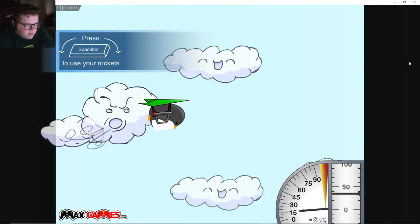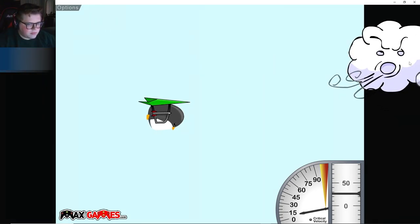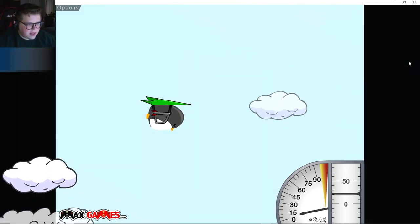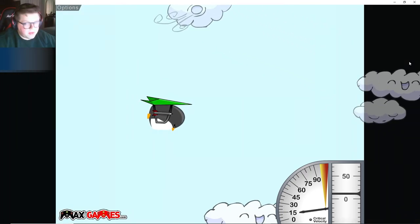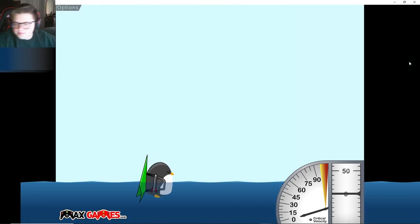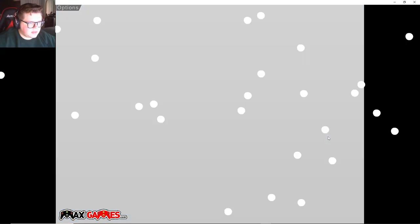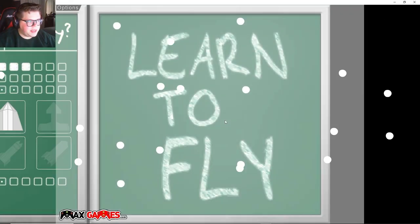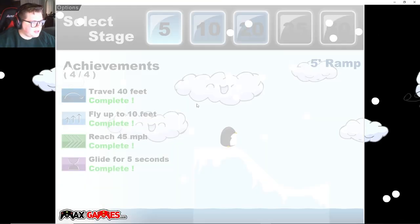Maybe we just keep gliding our way down and be able to hit 200 feet. Bonk. Flight distance... 200! We didn't do one of them though. Let's go get some more fuel, I think that'll help quite a bit. What didn't we finish? 70 - okay, we'll probably do that when we get the second rocket.